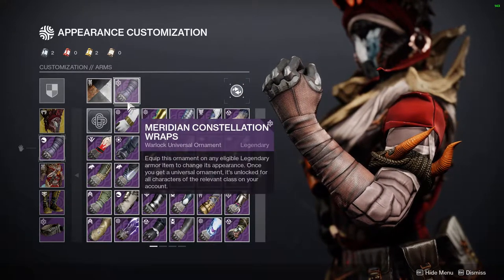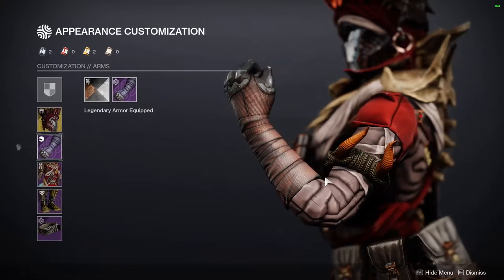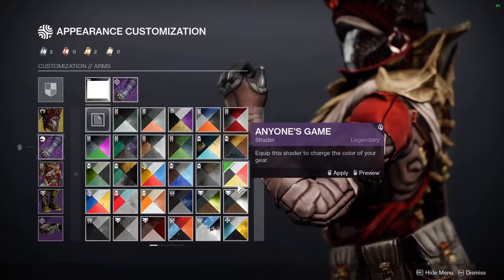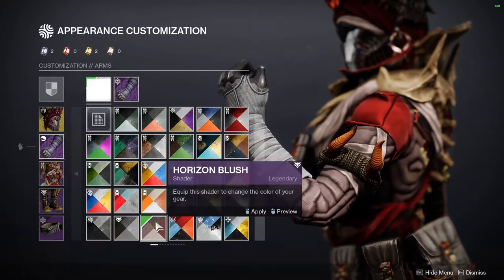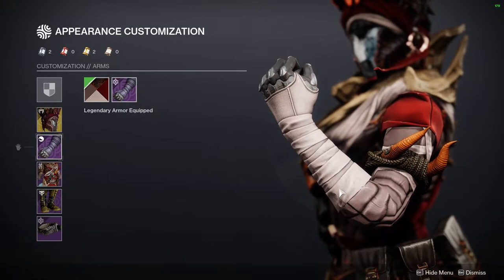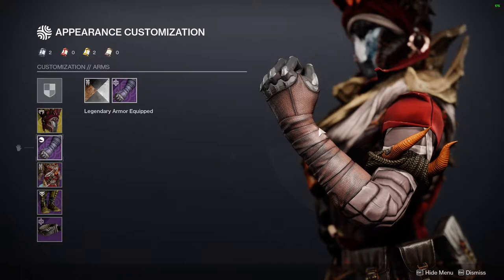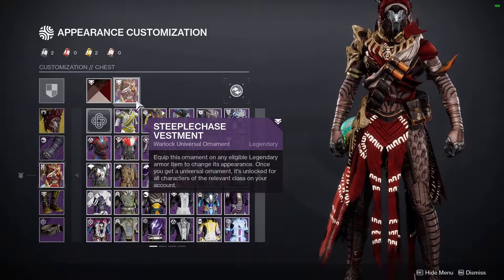For the arms I'm using the Meridian Constellation Wraps from this season's season pass, with the Canis Coat shader to match the brownish tones. I went through almost all the shaders to find something that worked. I justified the dirtier look on the hands because you use your hands more, so it makes sense for them to look worn.